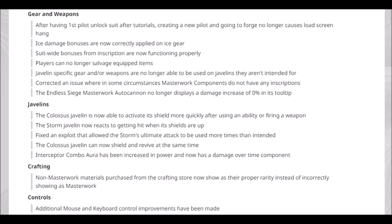Crafting: non-Masterwork materials purchased from the crafting store now show as their proper rarity instead of incorrectly showing as Masterwork. Controls: additional mouse and keyboard control improvements have been made.